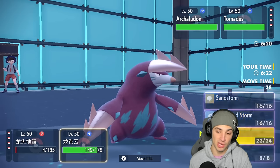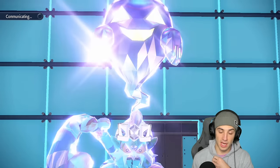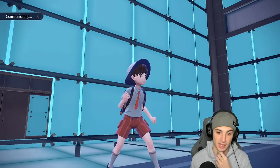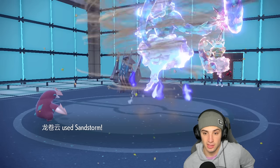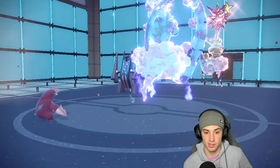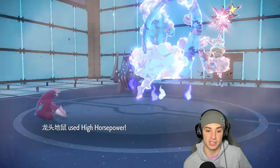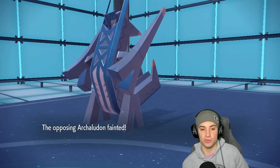With Swords Dance set up, I'm going into High Horsepower and setting the sandstorm. They'll probably Icy Wind me again, but the sandstorm boosts my speed back up. Excadrill should go first attacking-wise with Tailwind up, and High Horsepower should rip into Archaludon — getting rid of it, that's massive.